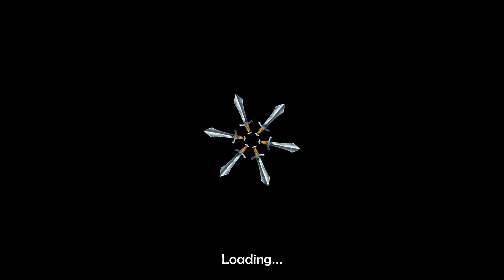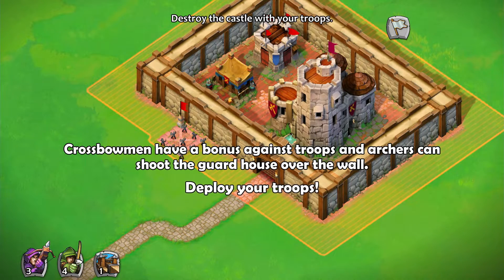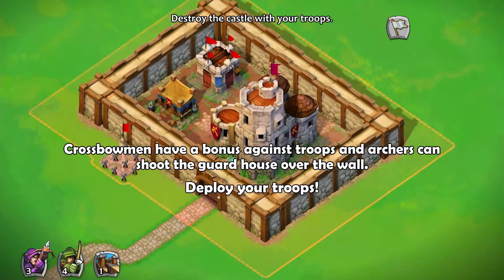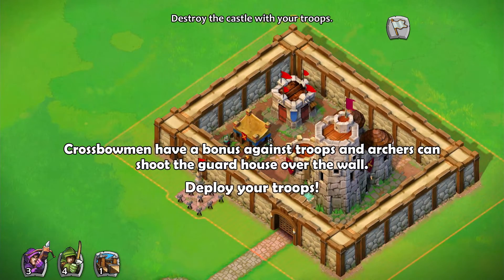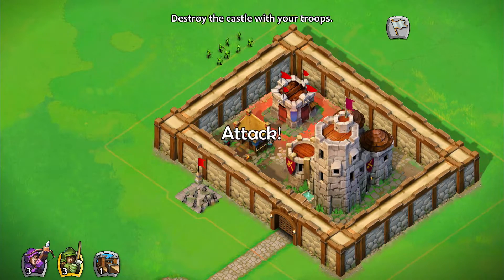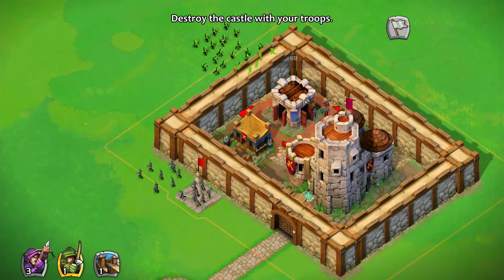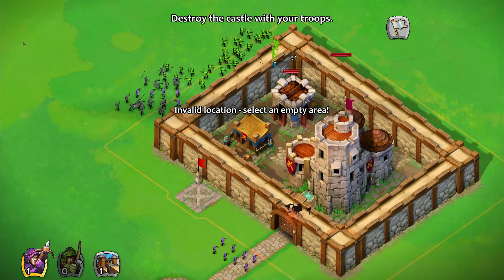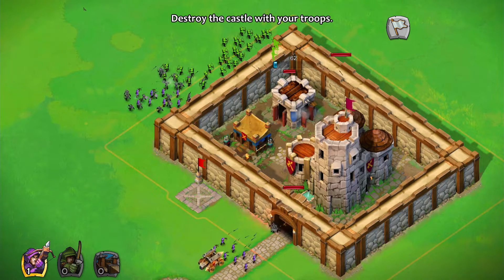Crossbowmen have a bonus against troops and archers can shoot the guard house over the wall. Let's deploy the battering ram here. We can deploy all of our archers here and the rest of the troops as well.